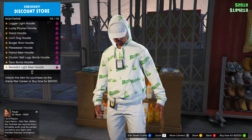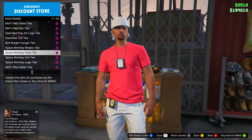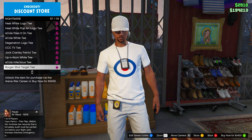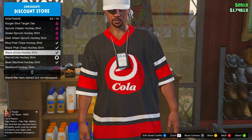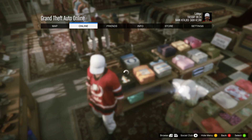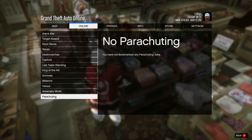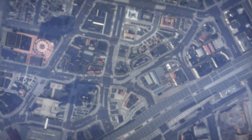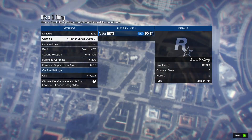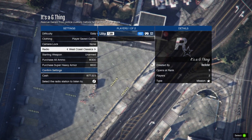In the clothing store, go to arena war tops and go on Nightmare. Head down to the Red E-Cola Hockey Shirt and equip it. Then open your pause menu, go to Online Jobs, Play Job, Bookmarked, Missions, and start 'It's a G Thing' once again. Set the clothing to player saved outfits and invite anyone and start it up.